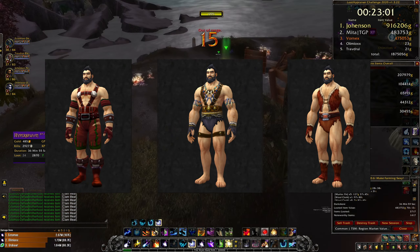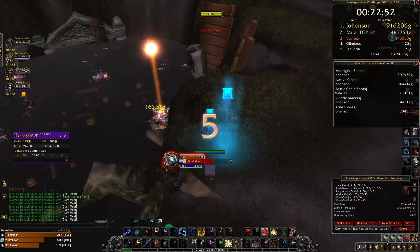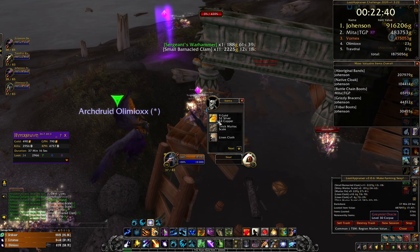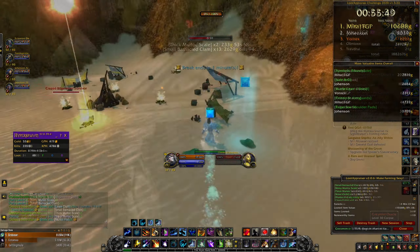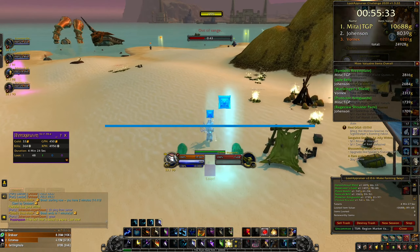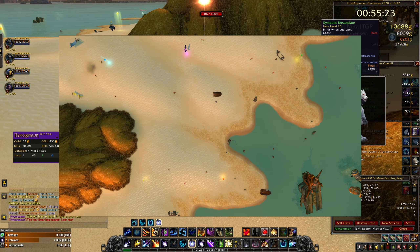When you arrive at New Darkshore just speak with Zidormi to change the timeline. These murlocs can drop lots of items from popular transmog sets — they can drop items from the barbaric set, ceremonial set, feral, grunts, and others. They also drop some white items from the aboriginal set. These cannot be used in transmogs currently but they are very expensive because they look nice, so give them a try.